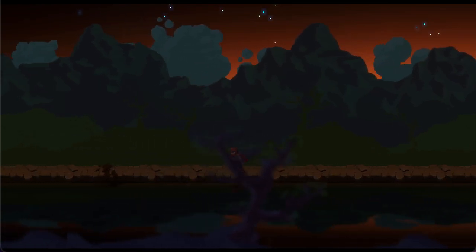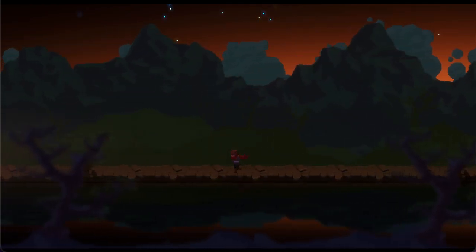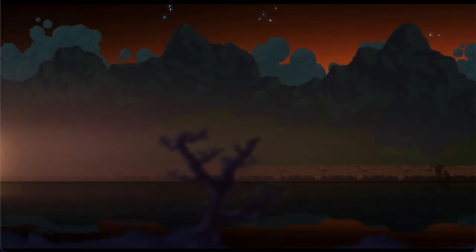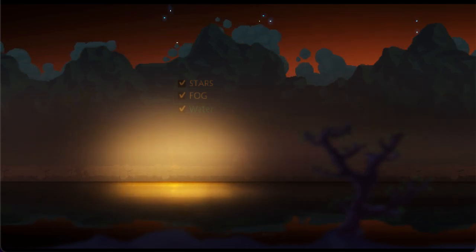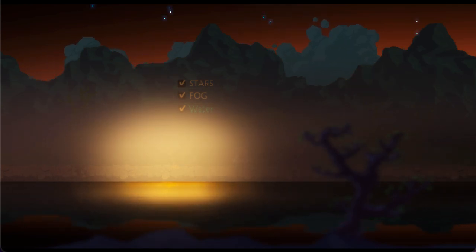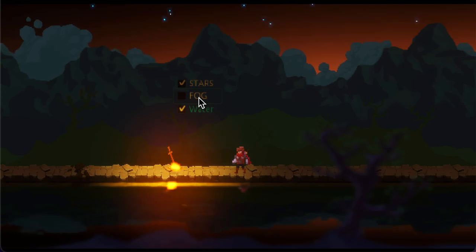Hello everyone, this is a new update on the prototype game I'm working on. As you remember from the last update, the fog is now more dense, and I'm trying to give it a volumetric fog effect so you can see the shape of the light. It's the same bonfire, and the fog is now taking the shape of the light texture.